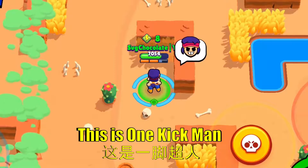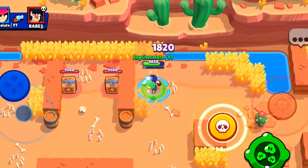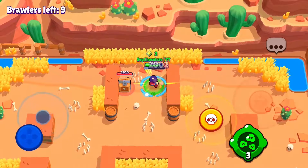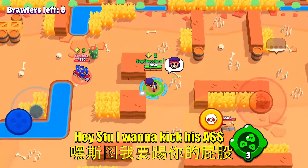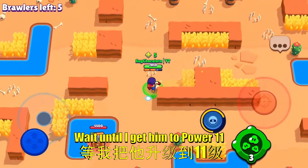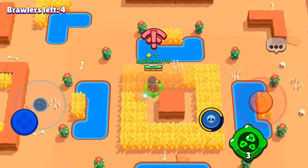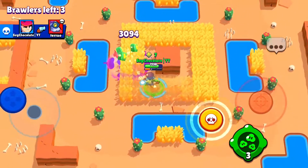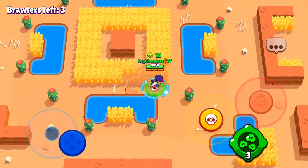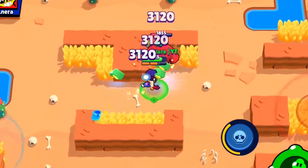This is gonna be a slightly shorter video. There's a Bull which obviously counters me, so I'll kite him a little bit — but it doesn't matter because these are bots and this is free wins. Hey Stu, get out of here! Wait until I get Fang to power 11 — I will destroy all of you. He's one of the most fun brawlers to play, except if you have laggy Wi-Fi. I want to get him to power 11 as soon as I can, but that's gonna be very difficult because I have no power points.